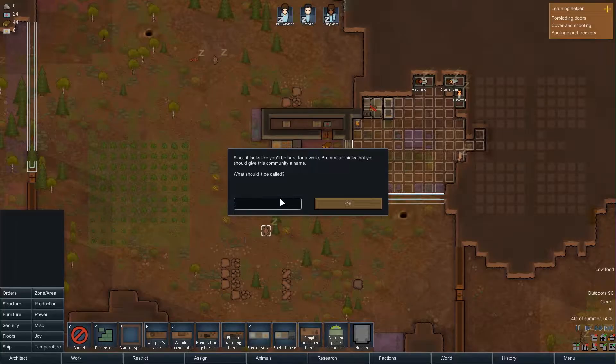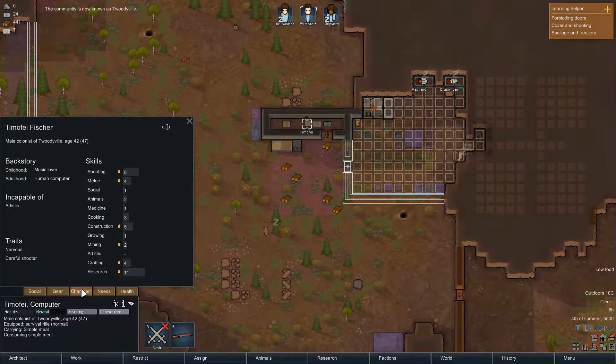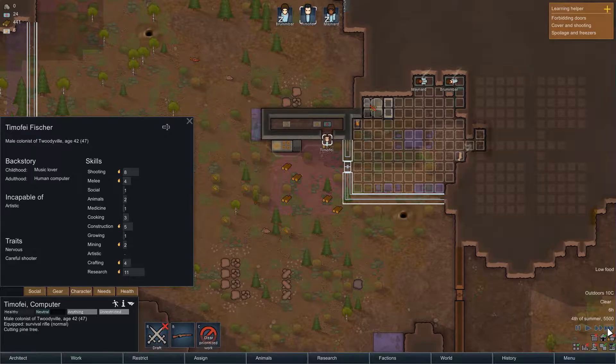We've ordered this one for hunting. We're low on food so we need to hunt, but we also need a butcher's bench for that. I'm going to do that first. Production — butcher table. We'll make it out of wood — not much of a choice right now. It may burn up if we mess this up.